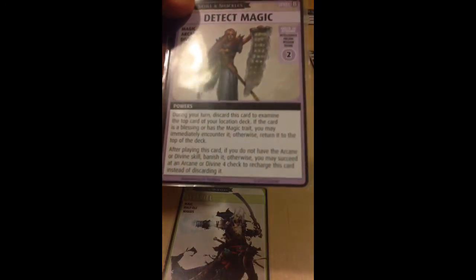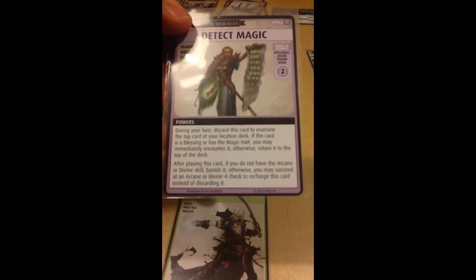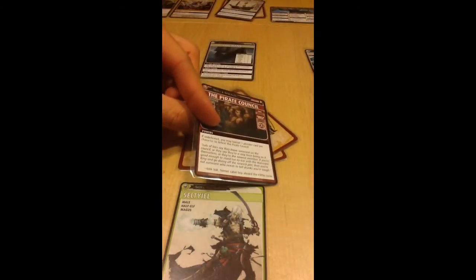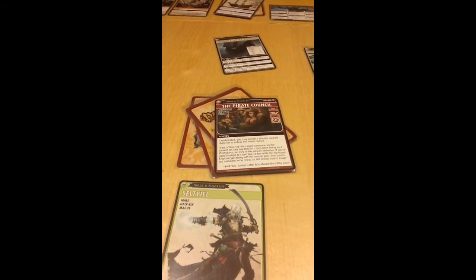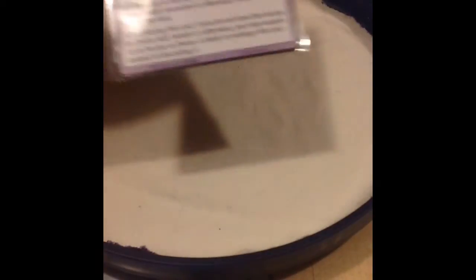Detect Magic lets him examine the top card of his location deck by discarding it — if it's a Blessing or has the Magic trait, he may immediately encounter it. He plays it and reveals the Pirate Council! However, the Fog Bank's special rule says that when you use a power to examine a card in the location deck, you must shuffle it. We've learned the Pirate Council is in the Fog Bank, but the deck is now reshuffled. He then attempts to recharge Detect Magic — rolling 6 plus 3 for Arcane, succeeding at the Arcane 4 check.